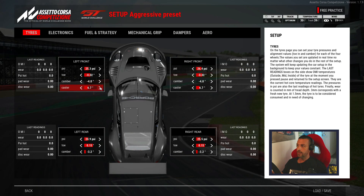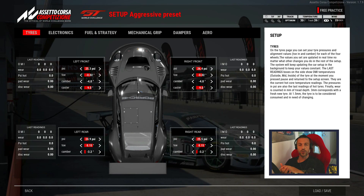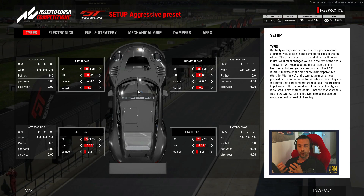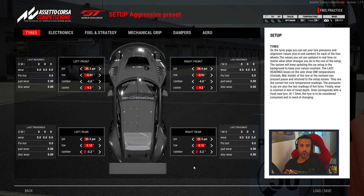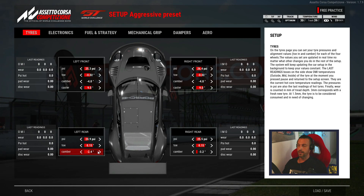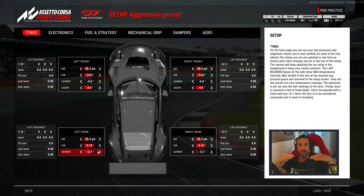Caster values should be put between 9 and 10, depending on the track and how you cope with it. It will give the front end a much heavier feel, and that's something you really miss when you have low values below 7. Values between 9 and 10 will make a huge difference. Another important thing is camber — the angle of how much your tires are tilted towards the outside and how much grip you will have when entering the corner. For dry weather conditions, the values in the aggressive preset are really decent.